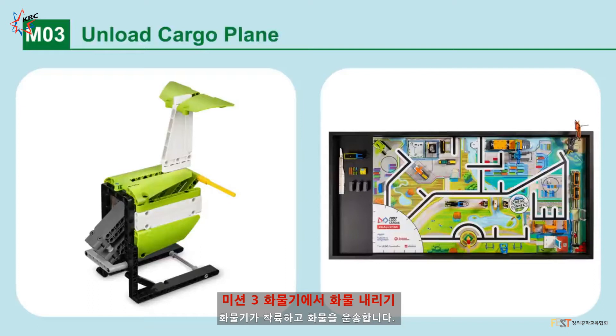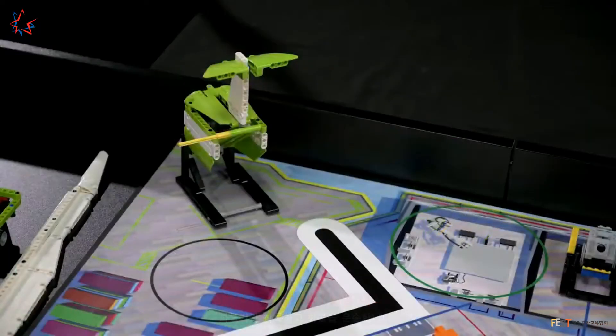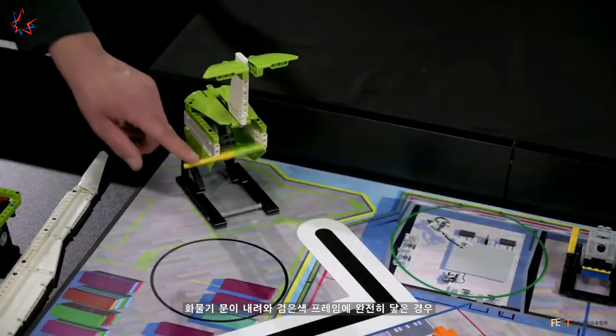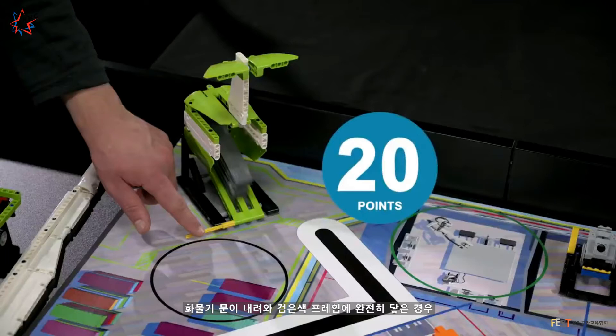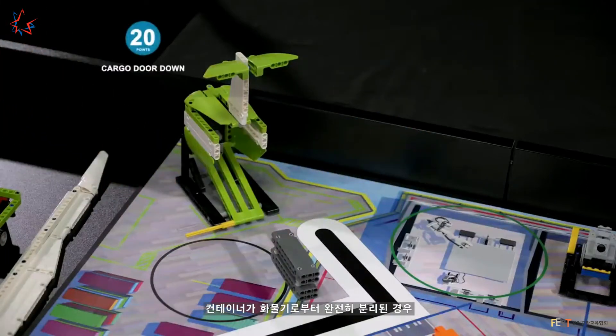Mission 3: Unload Cargo Plane. Unload the cargo plane and send the container on its journey. Points are scored if the cargo door is lowered and rests completely down, touching its black frame, and the container is completely separate from the plane.